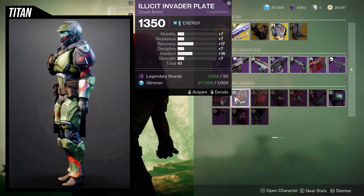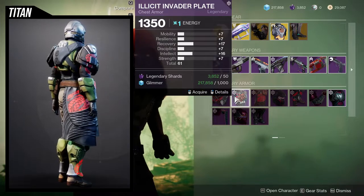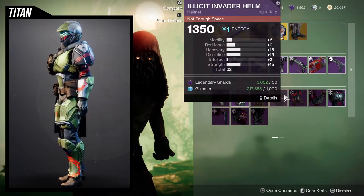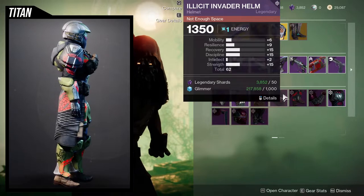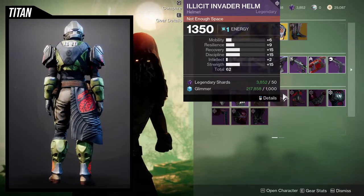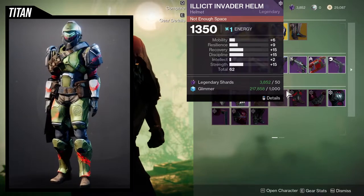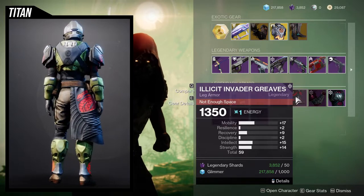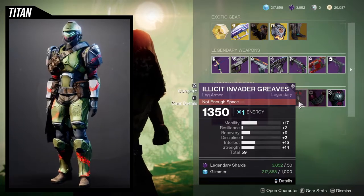Sevens is not bad, especially once you masterwork it — you'll have basically ones on almost all of these, so this is actually pretty decent. For the helmet, 15 on recovery and discipline is pretty nice. And if you bump resilience up to 19, this one's actually not bad — I would actually pick this up personally. 17 on mobility is rough though, with almost nothing on resilience or recovery. I would ignore the boots.